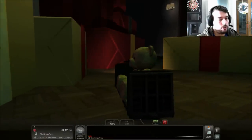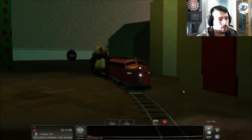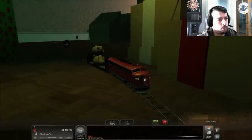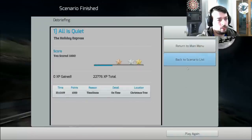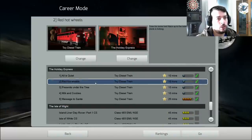Teddy Bear looks like he's having a lot of fun right there. And we're riding the Richie Rails RR. My real name is Robert, so it's very fitting. That's it for the first scenario. Of course, we didn't get any XP — I've already done all these scenarios. Next one is Red Hot Wheels. Let's go ahead and get this one loaded up.